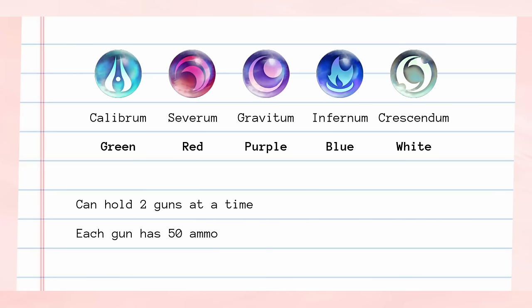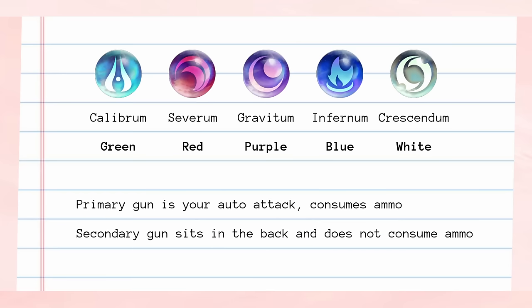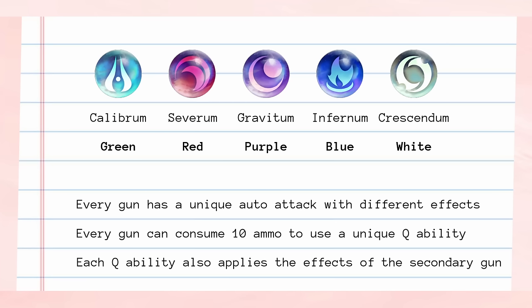Aphelios holds two guns at a time, and every gun has 50 ammo. Upon depleting the ammo, the gun automatically swaps out and moves itself to the back of the rotation. The two guns are considered primary and secondary guns, and the secondary gun sits in the background without being consumed. You can press W to swap between the two guns. Each gun has a different auto-attack with unique effects, and every gun has a separate Q ability that costs 10 ammo in theme with what the gun's auto-attack does. Each ability also casts the passive of whatever gun is in your offhand.